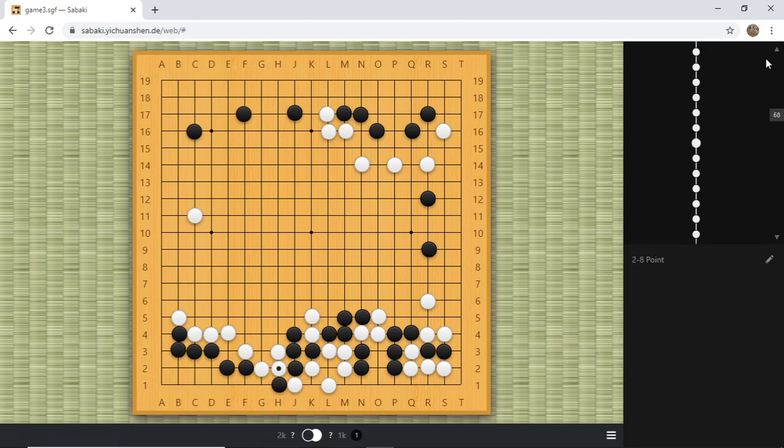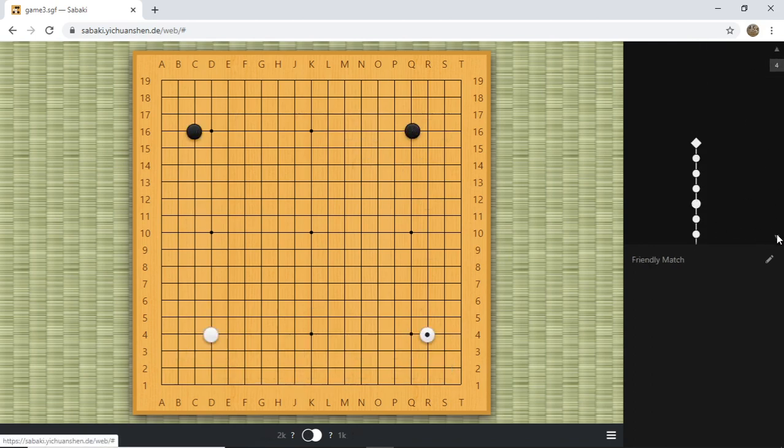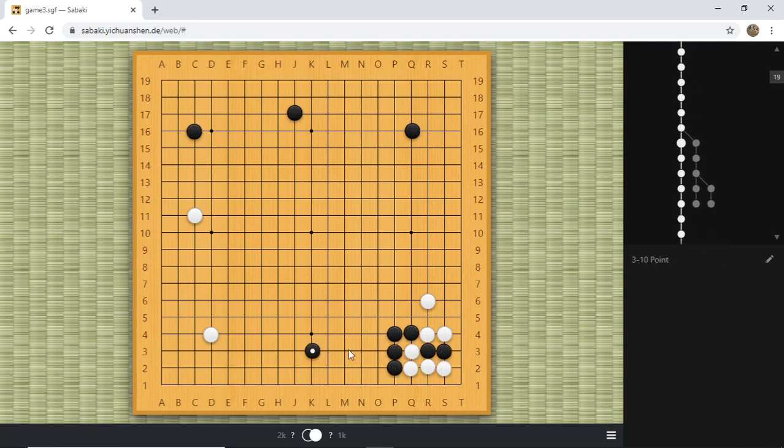The lesson from game three is about the location of extension. When you have a group like this, play a three-space extension — it's a lot safer. When you are safe, then you can go for a very aggressive invasion. But when you're not safe and you go for an invasion, you have to worry about your unsafe group, which makes your invasion very dangerous. That's a very important idea in Go: when you have everything solid, then you can punch harder. If every one of your groups is alive and your opponent has a moyo, you can just throw in a bomb and invade — you can do all kinds of things because you have nothing else to worry about.